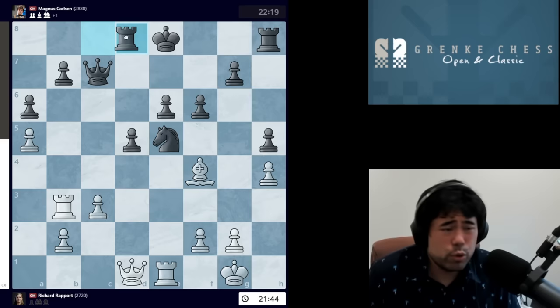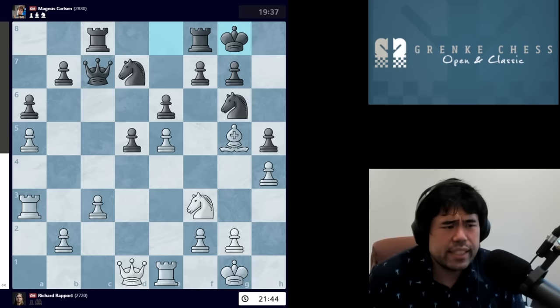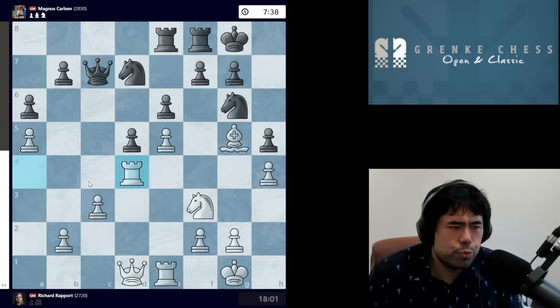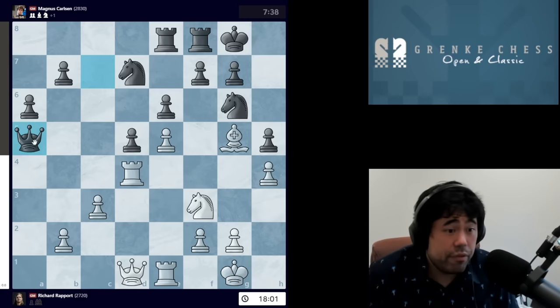After A5, Magnus decides to castle. Richard plays Rook A4, we get Rook E8. Again if black were to take, white intends to trade and go Bishop F4, pinning the knight on E5. So we get Rook E8. Richard plays Rook D4, and now Magnus decides to take the pawn — this is a fairly serious mistake. The computer actually wants Magnus to take the pawn on A5 and ignore everything on the kingside or center. The reason Magnus likely avoided this is that Richard could play C4, putting pressure on the D file and the pawn on D5.